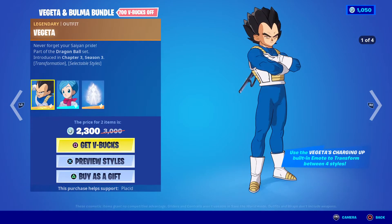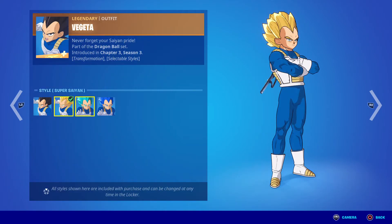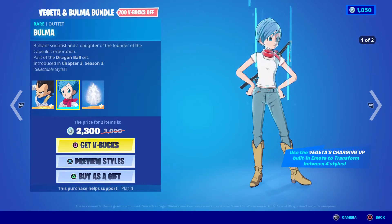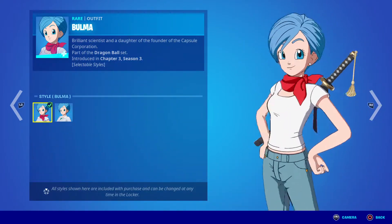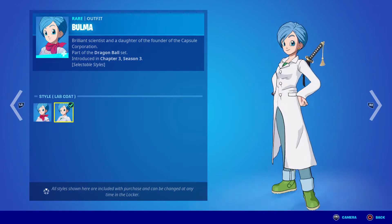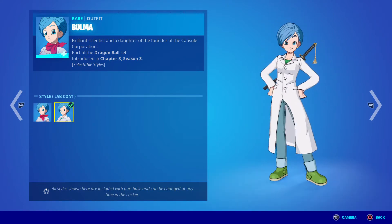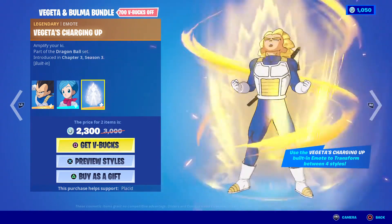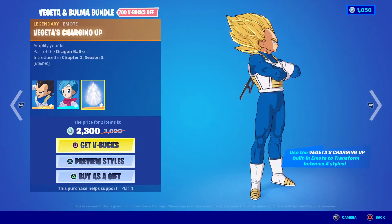You can get this one with 2,700. We got the Vegeta and Bulma bundle. Vegeta who can go Super Saiyan, Super Saiyan Blue, and Super Saiyan Evolved. And we got Bulma — looks like they censored her a little bit, and she's got her lab coat. I actually like that. Vegeta charges up — their heads are really big.